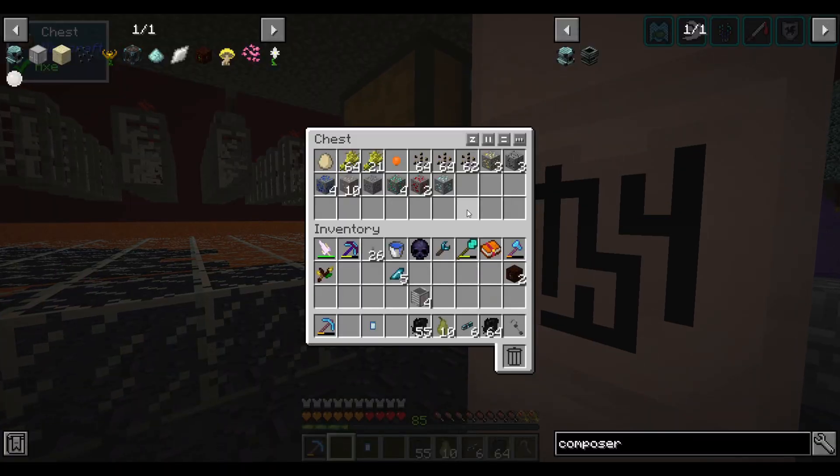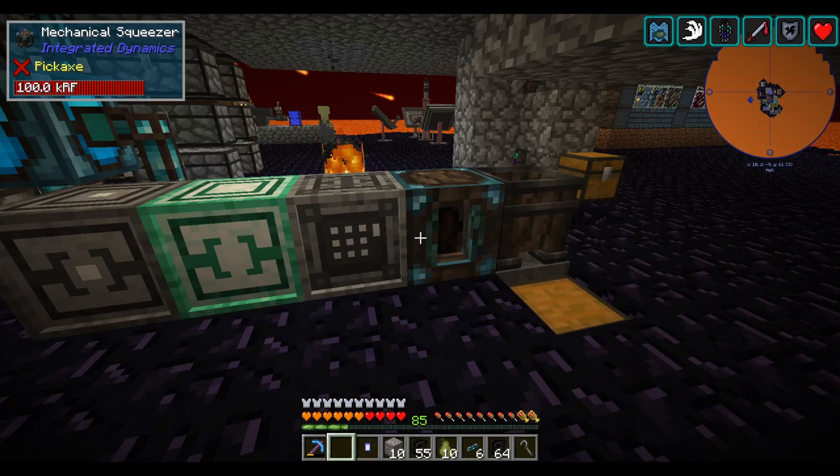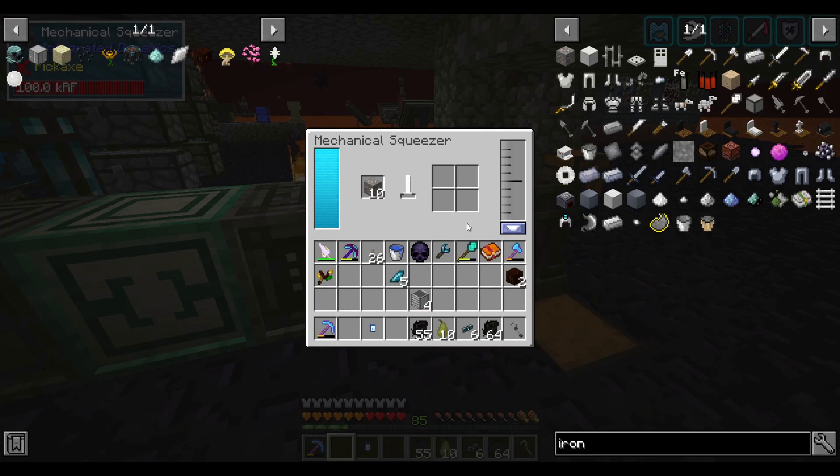Using the Mechanical Squeezer, we get two and a half dust per ore. So far I've high-rolled and gotten three twice in a row — and cursed it.